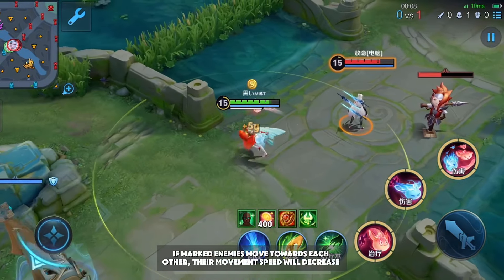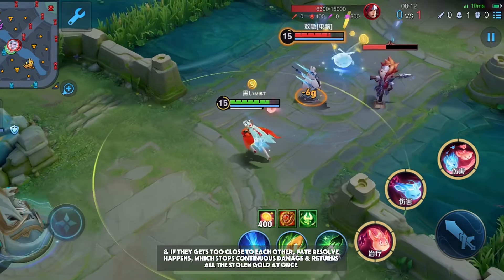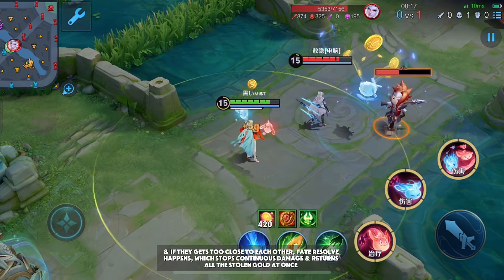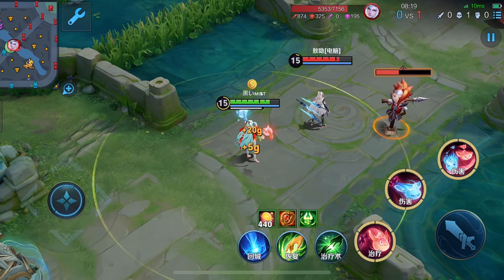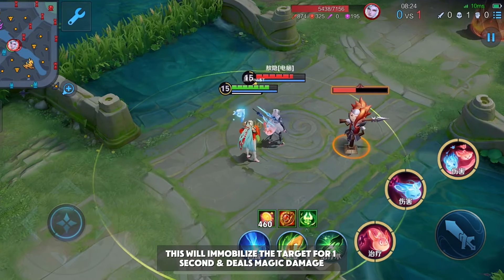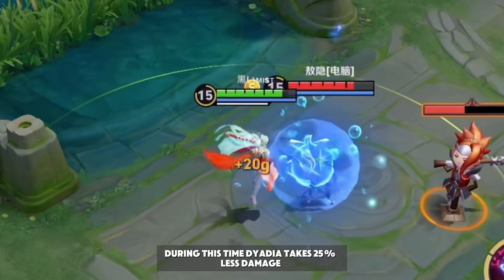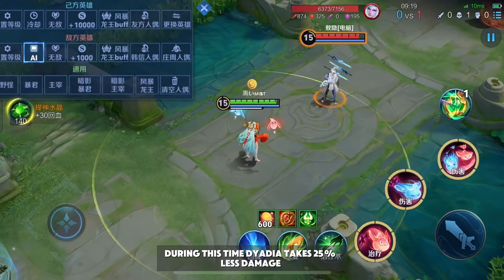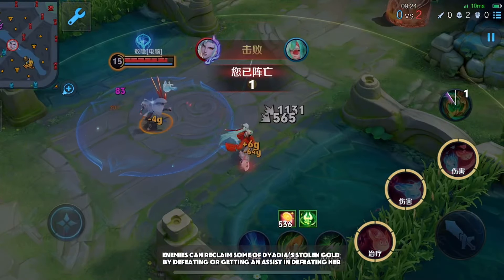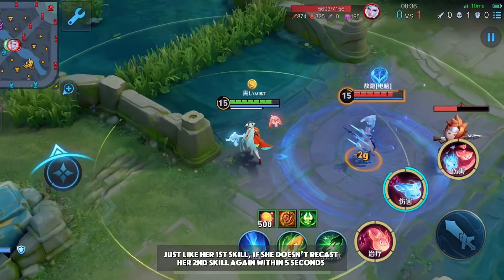If marked enemies move towards each other, their movement speed will decrease, and if they get too close, fate resolve happens — which stops continuous damage and returns all the stolen gold at once. If she casts this skill again on the same enemy, she'll dash to the target, immobilizing them for one second and dealing magic damage. During this time, Dyadia takes 25% less damage.